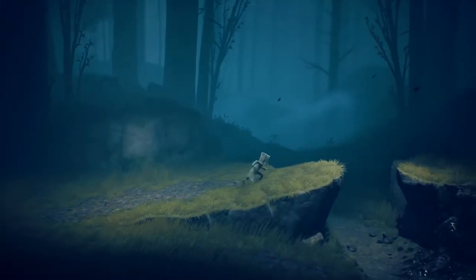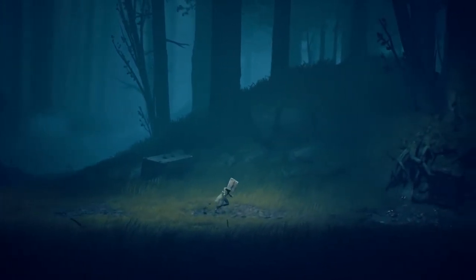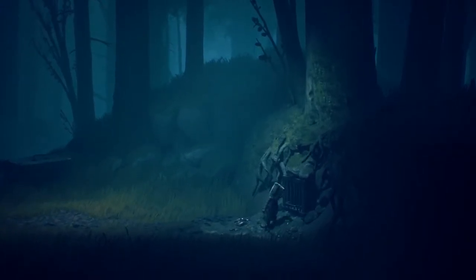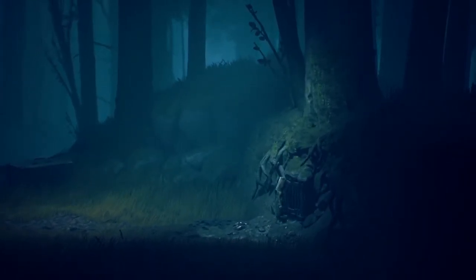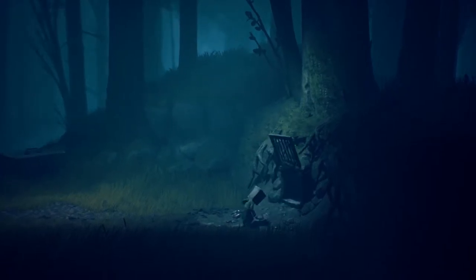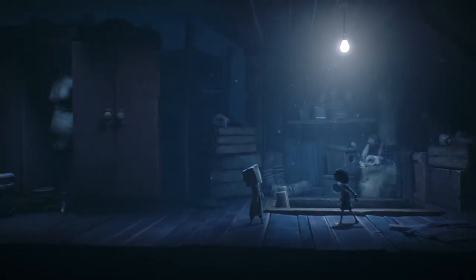Looks, however, can be deceiving. Like the brave Girl 6 who served as the protagonist of the first game, Mono quickly proves to be a scrappy survivor — the paper bag on his little head notwithstanding. Despite his singular sounding name, the good news is that Mono is not alone. By his side is a mysterious little girl who acts both as company and an indispensable ally as Mono navigates through the macabre world that he finds himself in.